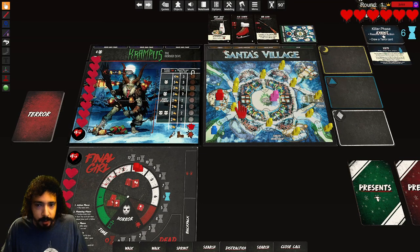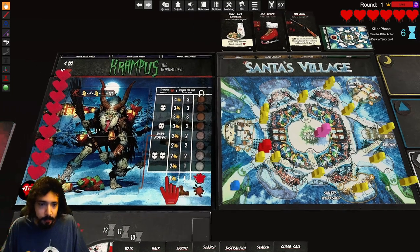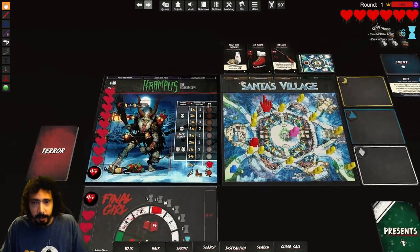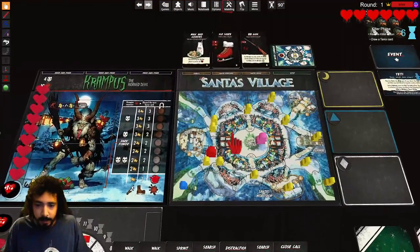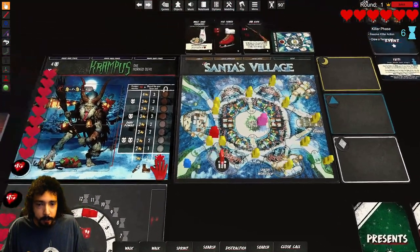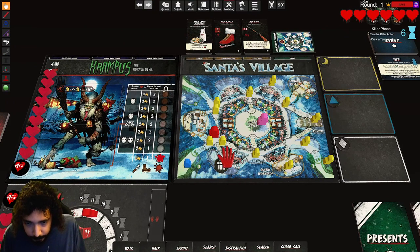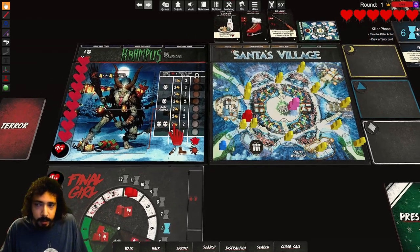He moves one space — it looks pretty even across the board. There's an extra guy at the bottom but he can't be targeted. Worst case scenario he goes down here and we get a present. How the present works: you roll a die and place the present according to the panic spaces. There's nobody there to open it, so it just stays — if a victim was there they'd open it right away.